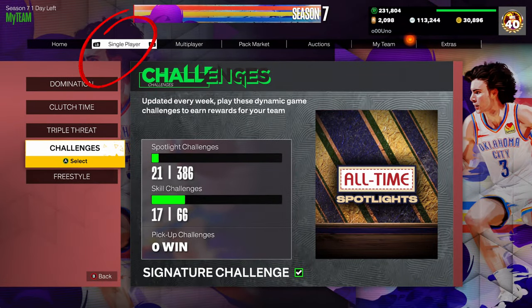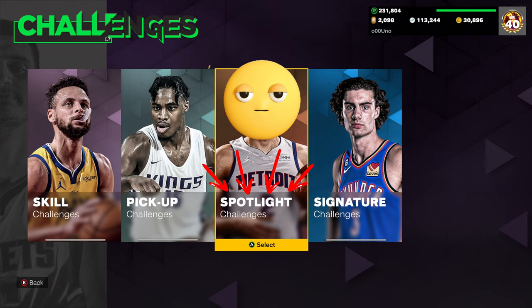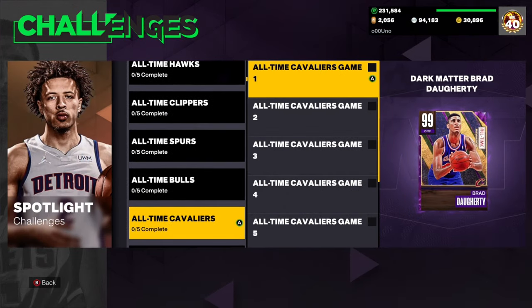All right, first things first, you want to hit the single player tab and you want to go to challenges — those right there. And then from there, you want to hit the spotlight tab. This is where you'll see a list of each of the all-time teams that you'll have to defeat in order to complete the challenge.